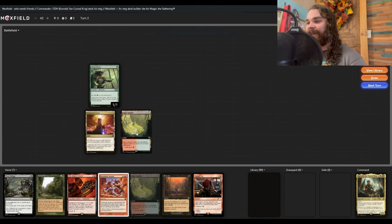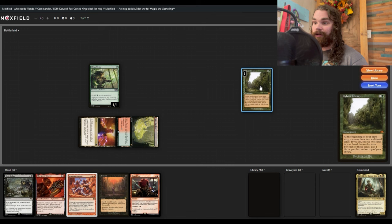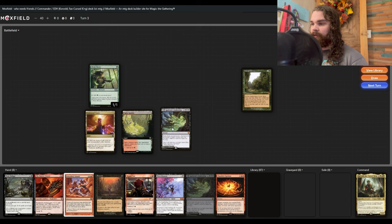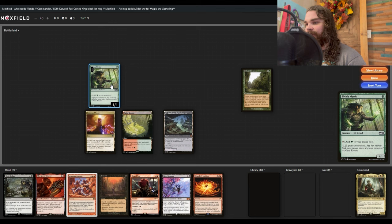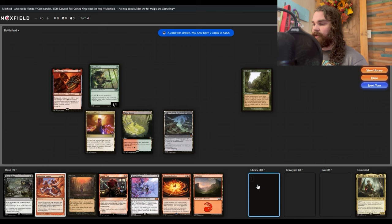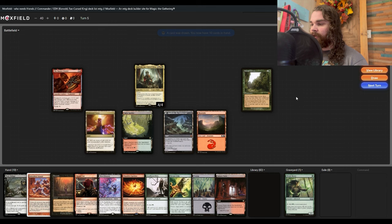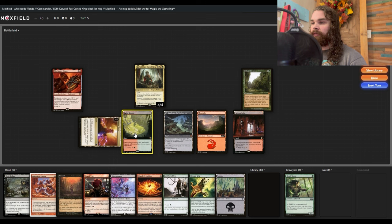Actually — Reaver Cleaver, extra combat spell, and then into Entomb. Okay, we're going to play here and draw, then cast Entomb. We can even slam a Sylvan Library turn two — I think that's always the right choice. Next turn draw three, because we are greedy.